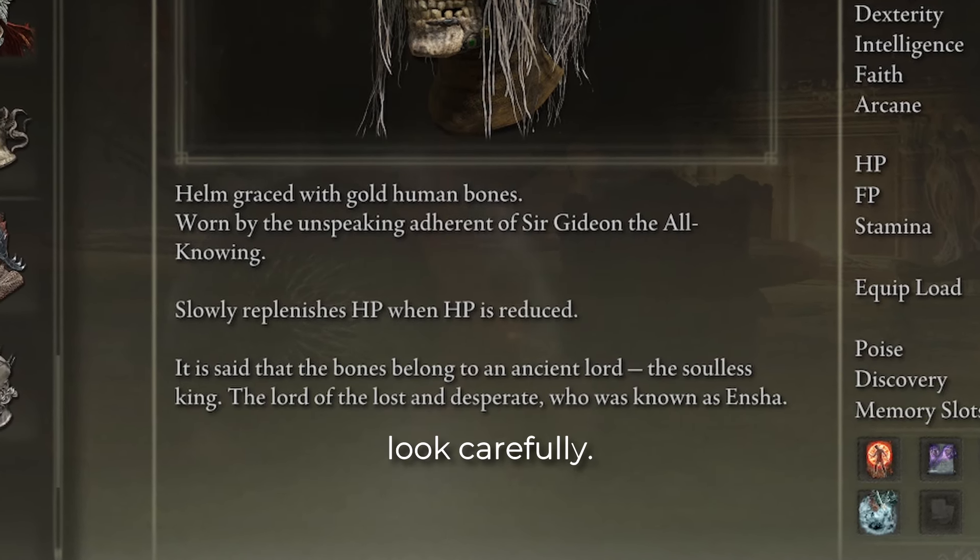Another mechanic that I've spoken about before is input reading, which is a way many players describe enemies reacting to your actions in a scripted way. People debate the semantics of what to call this, but there is no doubt that it's a thing. This is how enemies dodge your projectiles or throw things at you when you start to heal.